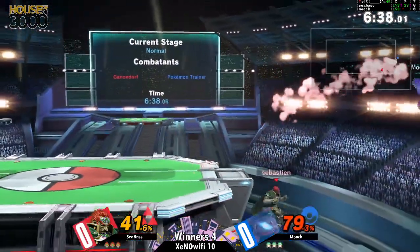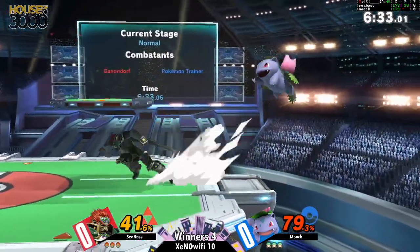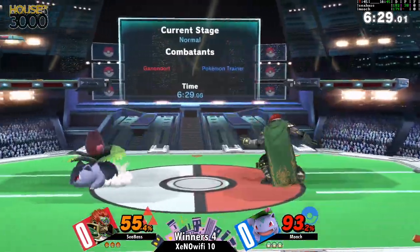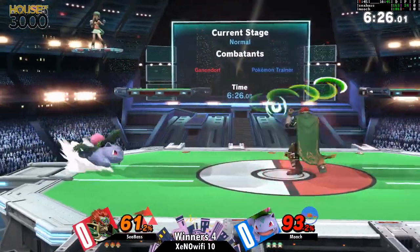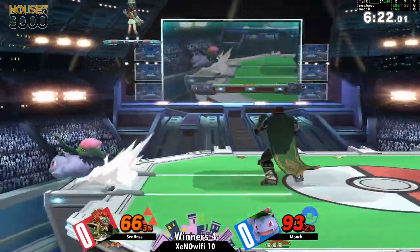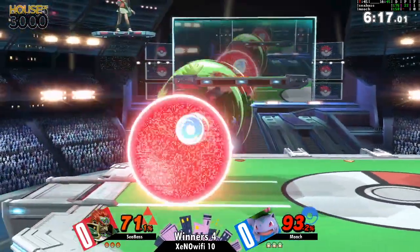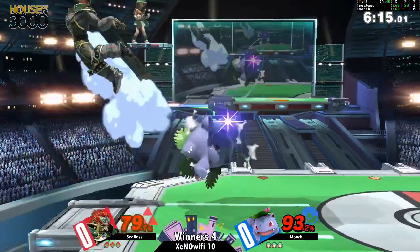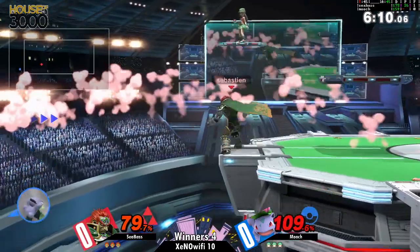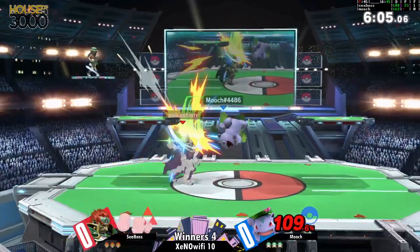Squirtle is made of paper — the little animal inside a shell that's protected is the lightest out of the bunch. So you gotta have the dog help you out. Look at those vine whips, those razor leaves and vine whips. Sebastian doing a good job staying at mid-range trying to get Mooch to do something laggy, and a good air dodge and good timing on the up-B to get back to the stage. Ivysaur's spore is huge but you still gotta time it properly to get that hit in.